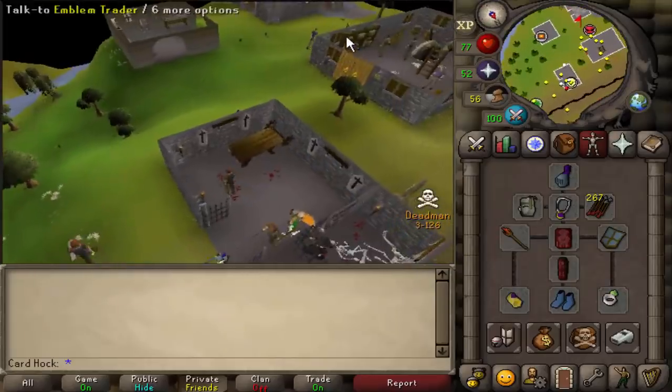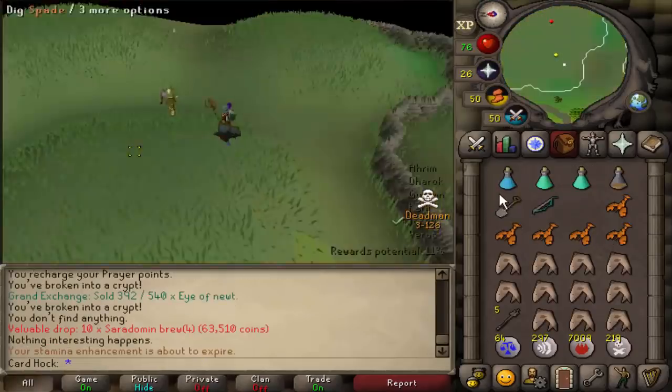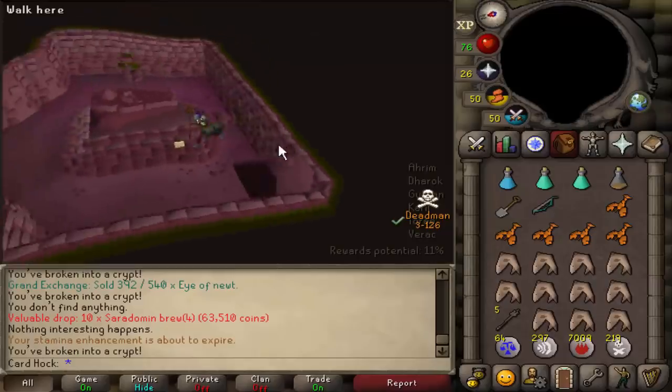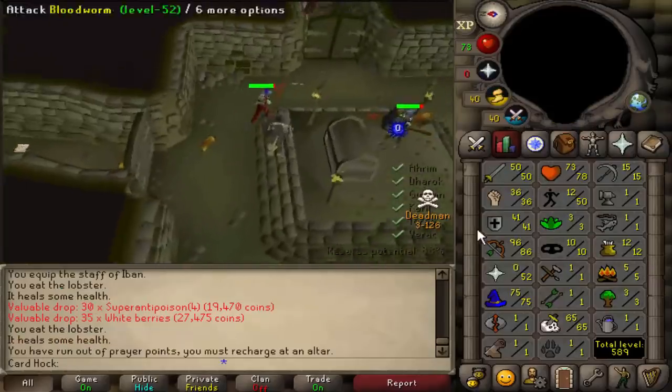Things are going amazing — literally making 2K per prayer pot. I've upgraded to a Glory and combat bracelet, which were 90K each. The next upgrade will be black dragonhide. I'll trade these in — now I have 1.7 million points. Exactly what I want: 10 brews. I don't have any, but now I do. This will be my 30th chest.